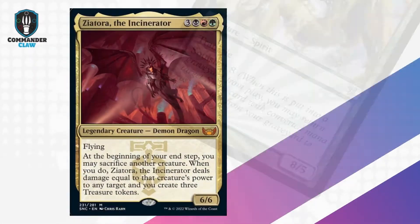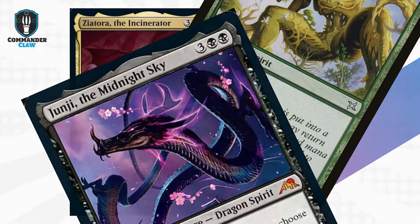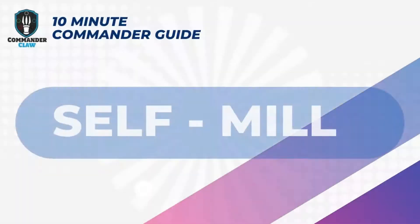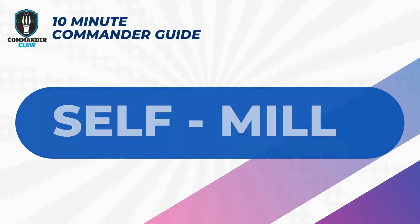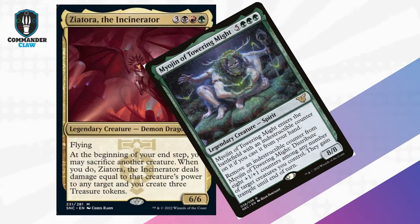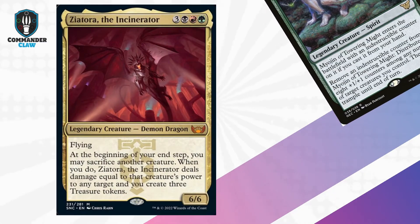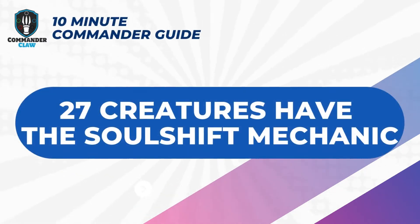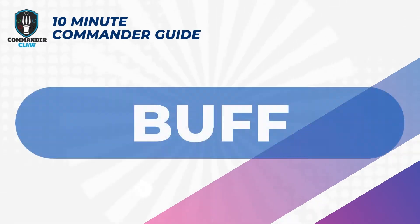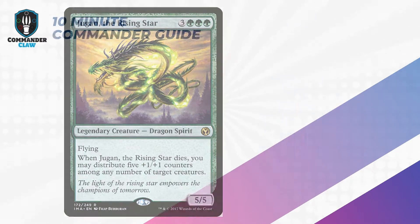Now you can see we want to sacrifice valuable spirit creatures with Zeatora and return another spirit to our hand from the graveyard. First, we will want to mill ourselves to place spirit creatures into the graveyard. Next, cast reanimate spells to pull the big creatures out faster before Zeatora. When Zeatora is on the field, we have the option to keep attacking with the powerful spirits or fling them and trigger their Soul Shift ability to return a spirit back to our hand. As an additional layer to our strategy, we want our creatures to boost power and toughness of other creatures when an ETB or death trigger occurs.